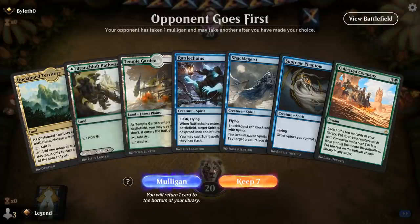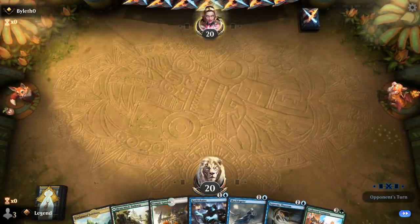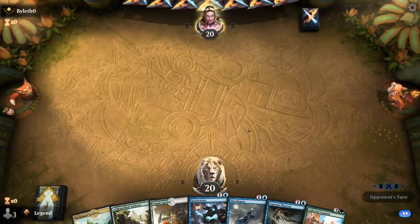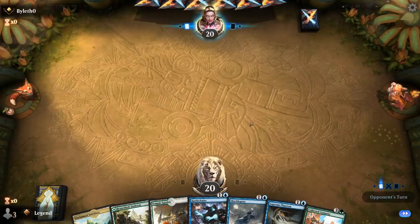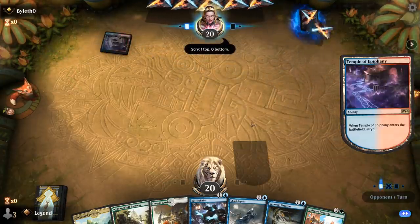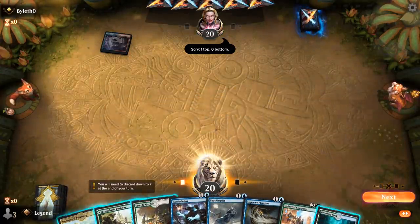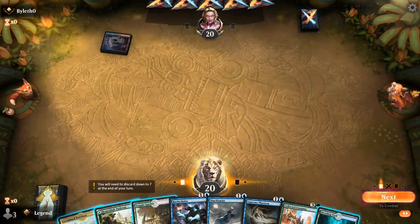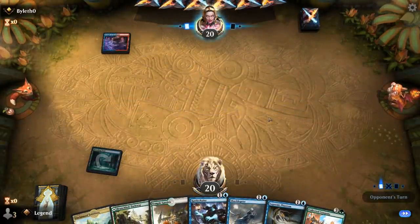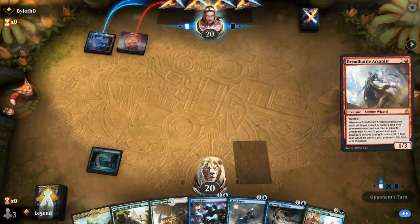We're on the draw with a fine opening hand. We can play Temple Garden on turn 1, Territory makes blue mana, and we've got the green mana required to play Company eventually. Opponent is on blue-red. I guess we can play Breeding Pool here — don't think it makes a huge difference, but maybe if we draw Lofty Denial we'd rather have Breeding Pool in play.